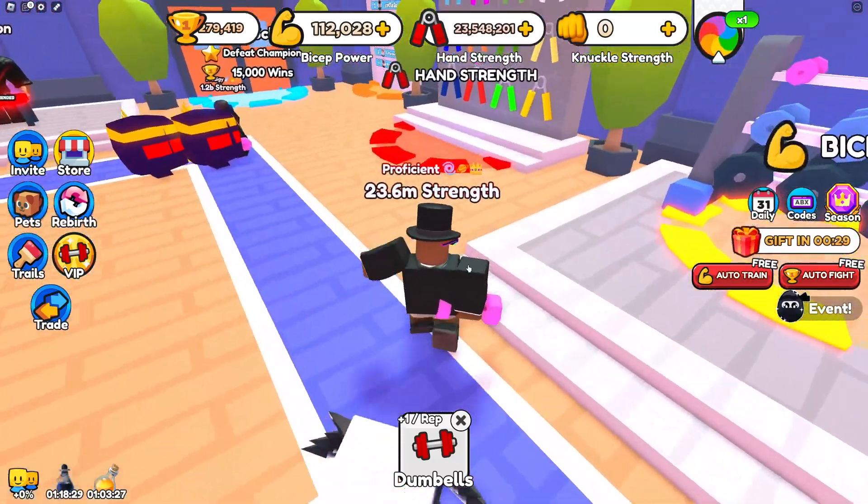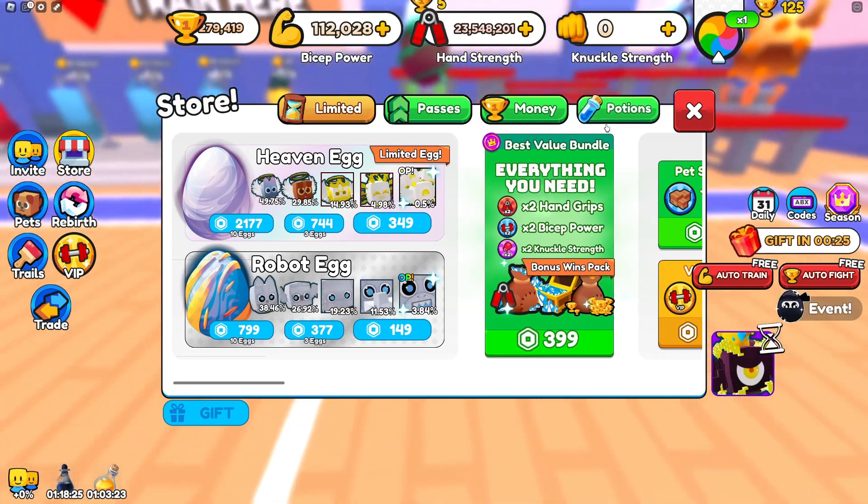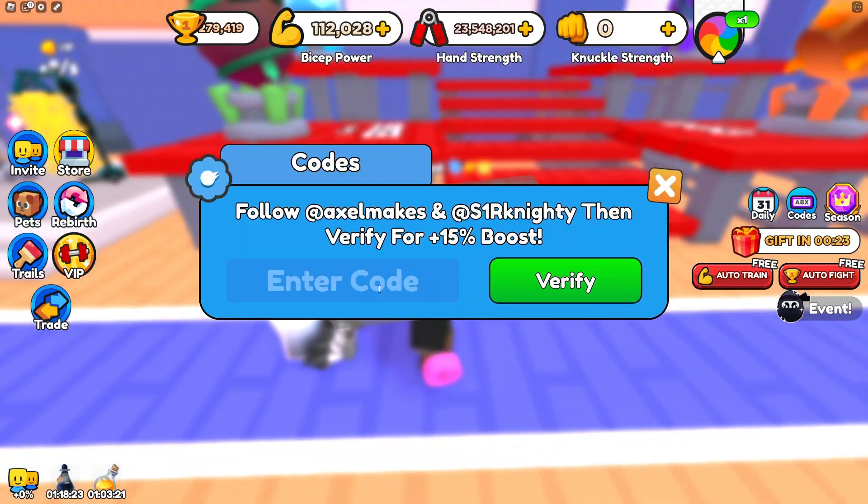In today's video I'm going to be showing you all Armistice Simulator codes. So how you get codes, well you just click here on the codes and you enter the codes.